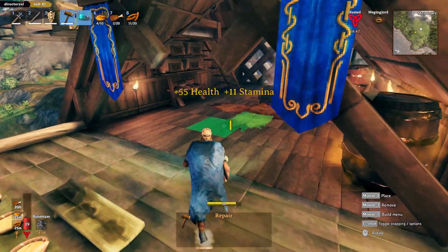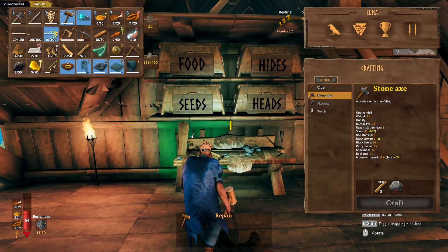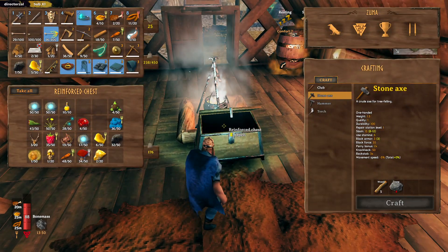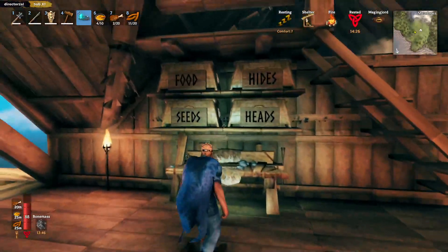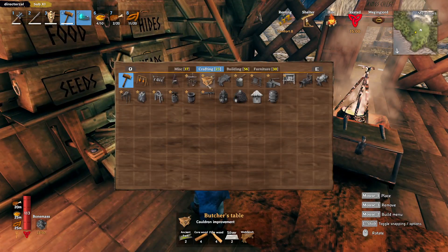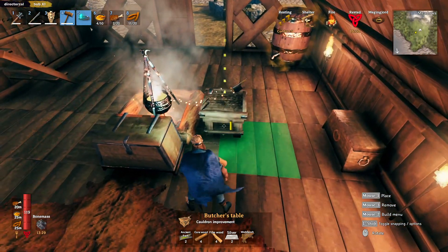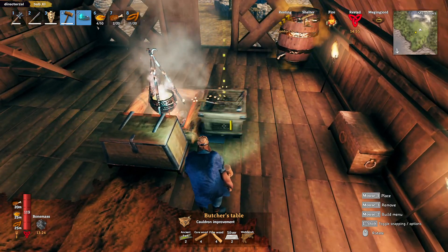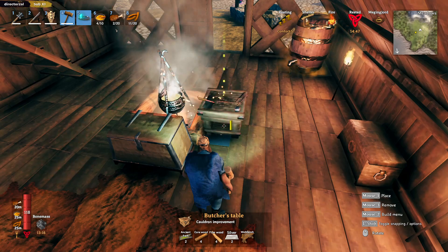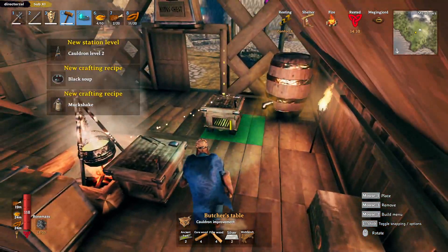Let's take another round of food. Damn, I just want to get rid of something. Patrol's been a damn harder - it's a curse, but a way of life. Butcher's Table. Yeah, there we go. Cauldron level 2!